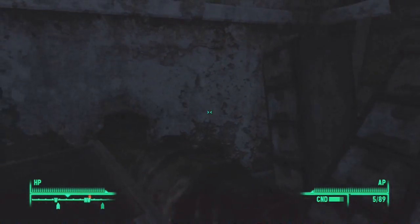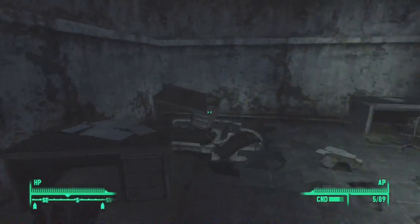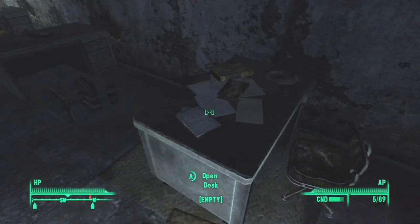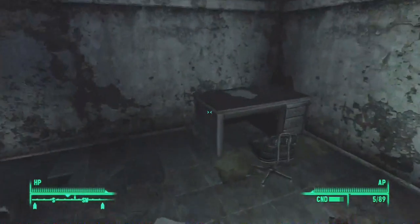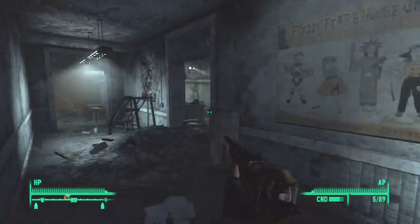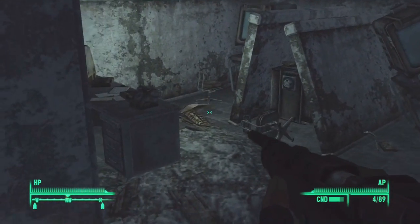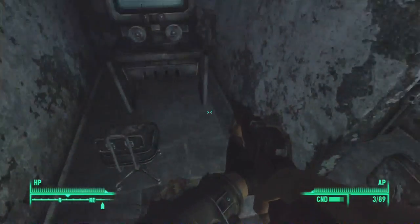The combat armor is significantly better than anything I've had so far. I'll stick with it for a while, at least until I do the DLCs - one of them has a fantastic set of power armor that's really, really good. There's just bottle caps and shotgun shells in this desk - who keeps shotgun shells in their desk? Also, who's back here? Oh, it's rad roaches. At this level they seem to be completely harmless and don't even attack you, even though they show up as red on the radar.